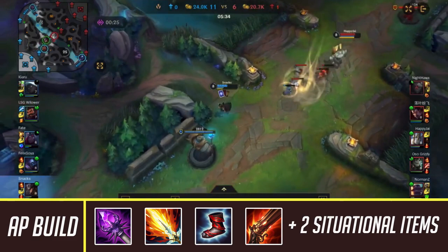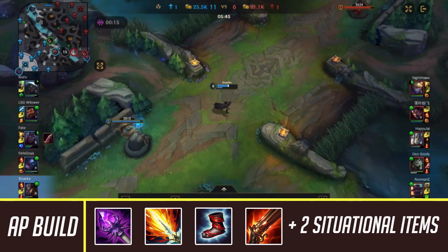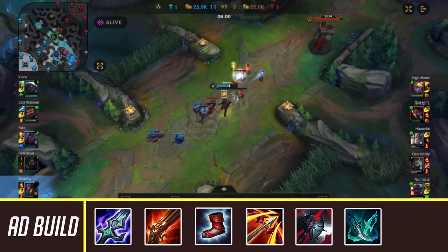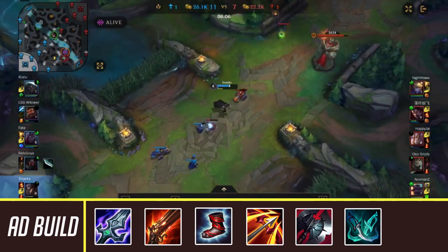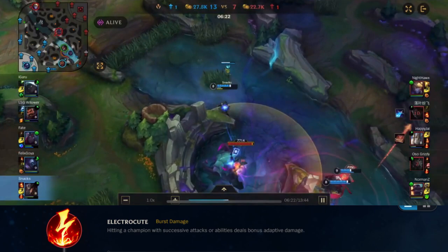For AD Twisted Fate — which I consider slightly inferior to AP but still viable — start with Blade of the Ruined King for its passive that synergizes well with his kit. Then build Rapid Fire Cannon for increased range, boots with an enchant, and Runaan's Hurricane for crit and attack speed. For the last two situational items, I like Black Cleaver for armor reduction and Phantom Dancer for extra safety, though these can be swapped depending on the enemy team comp or personal preference.